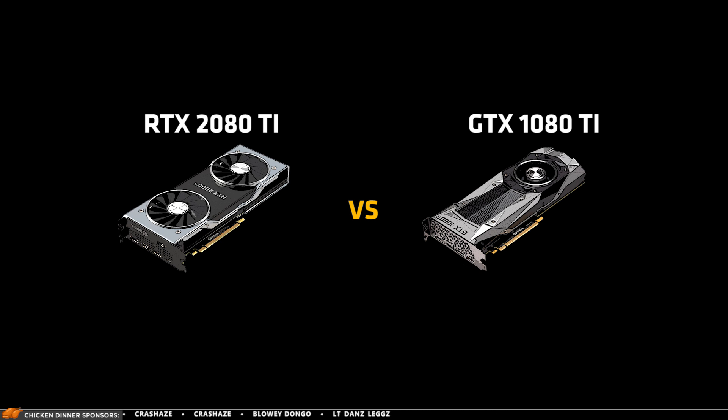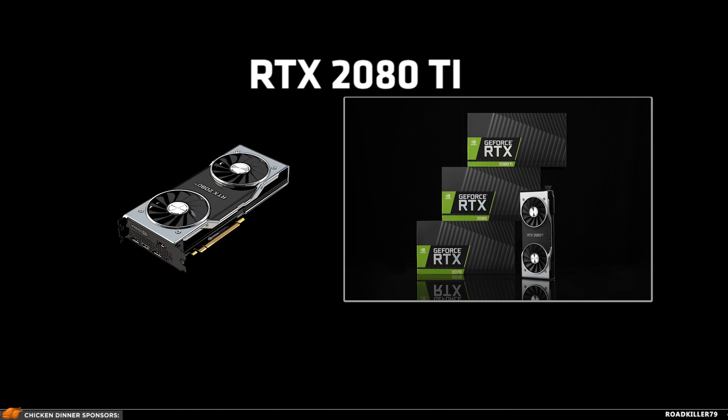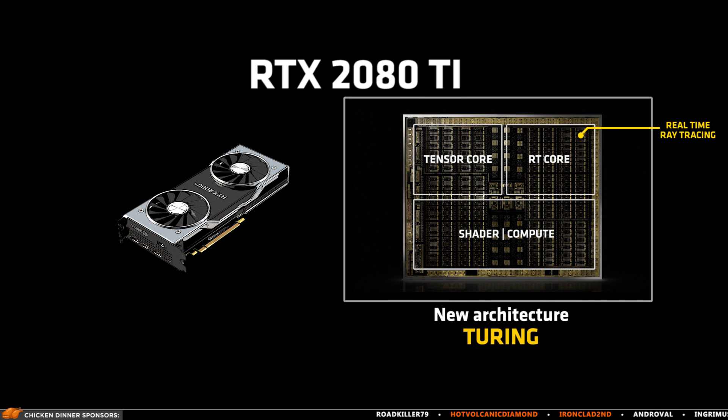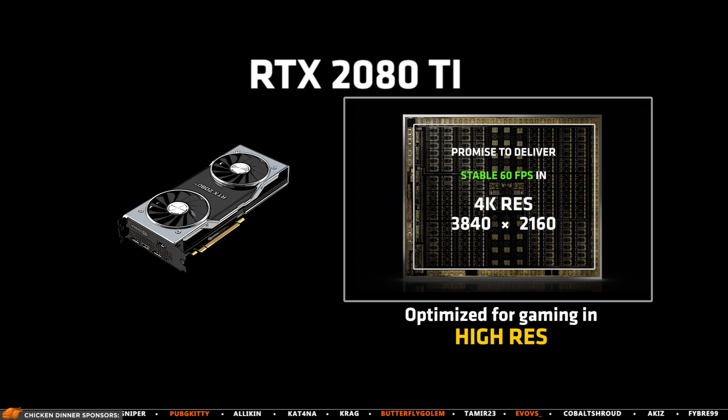But first I want to tell you what this card is all about. The RTX family of graphics cards are based on a new architecture called Turing and are able to perform real-time ray tracing, which is a super demanding form of lighting that will give games an incredibly realistic look. Gaming in high resolution is also taking a big step up with the RTX cards, as they promise to deliver a stable 60fps in 4K. This isn't however relevant for PUBG, as you should not compromise your performance on graphics too much.